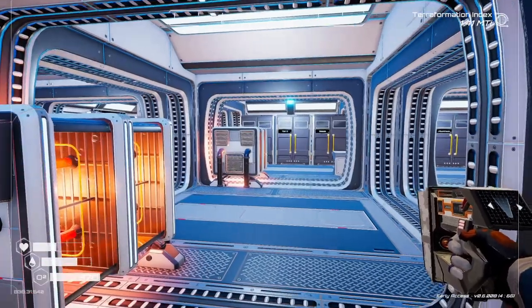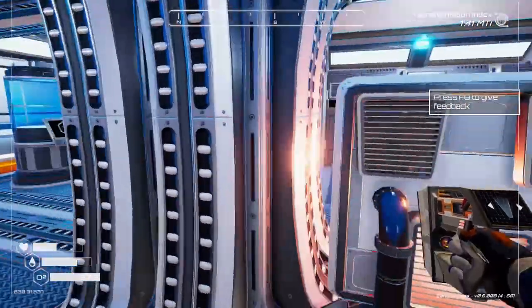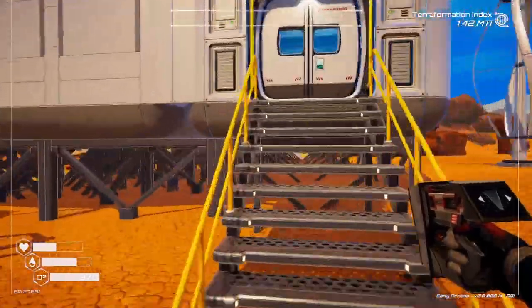Hello everybody, my name is Luchara, and this is Planet Crafter, another episode of my Let's Play. So, we got some grass spreaders going. We got clouds, we got rain, we got all kinds of good stuff.